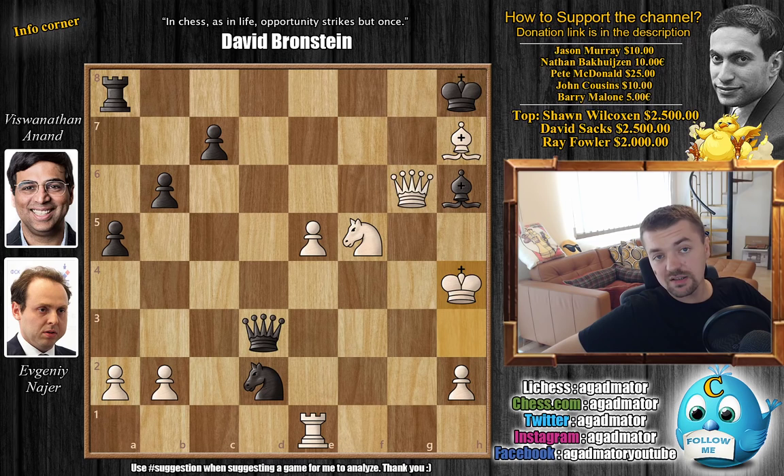I decided to award Nair the Morphy head, as he played such a beautiful relentless attack. I didn't want to give him the Morphy head before we finished the game as it might spoil the video too much, but here it is — Nair gets the Morphy head. I do hope you agree he deserves it, as it was just a beautiful attack. Even though Anand had chances, as it always is with beautiful attacks, there is always that one moment where you can defend — but if you don't take your chance, like Anand missed queen f3 and played queen d5, then the attack just prevails. I do hope you enjoyed it. I'd like to thank John Cousins and Barry Malone for their contribution to my channel. Thank you all for watching, and I will see you soon continuing coverage of the Isle of Man tournament. Have an excellent rest of your day!